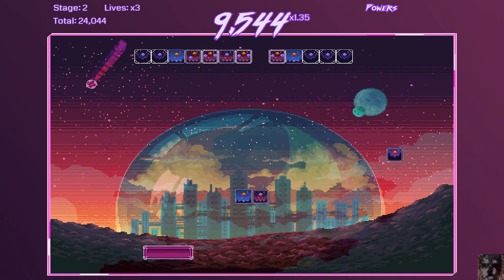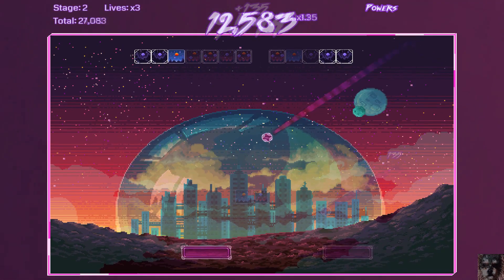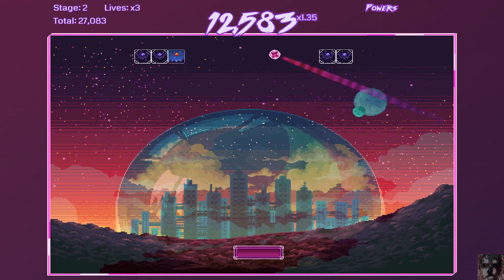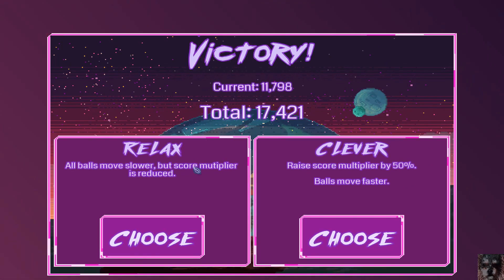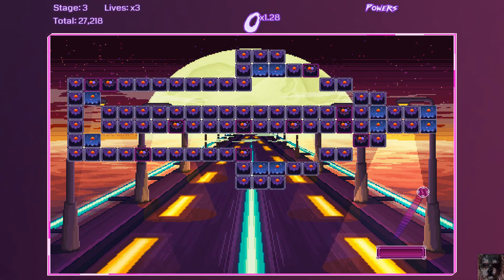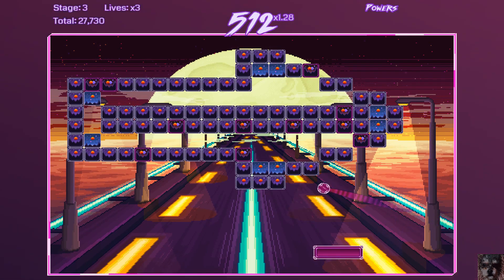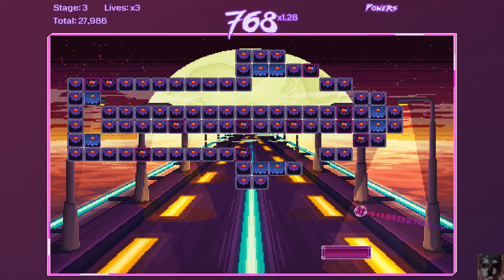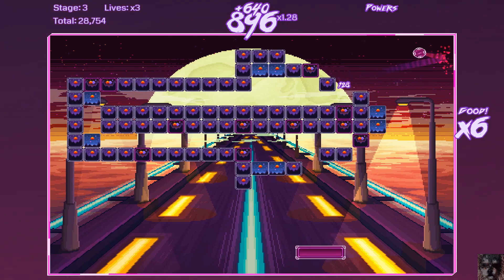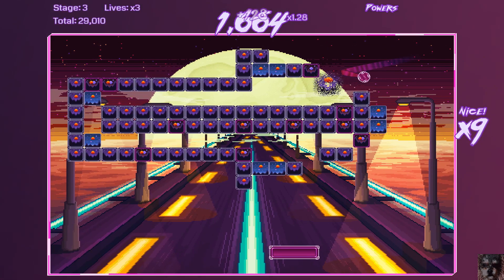When you clear a level you're given two options that will yield you different abilities — will you go for a slower ball speed at the cost of scoring fewer points, or do you fancy controlling two paddles with a gaping hole in the middle? It's nothing that hasn't been seen or done before, and suffice it to say if you've played any kind of brick-breaking game, you already have a firm grasp on how Rogue Breaker plays.